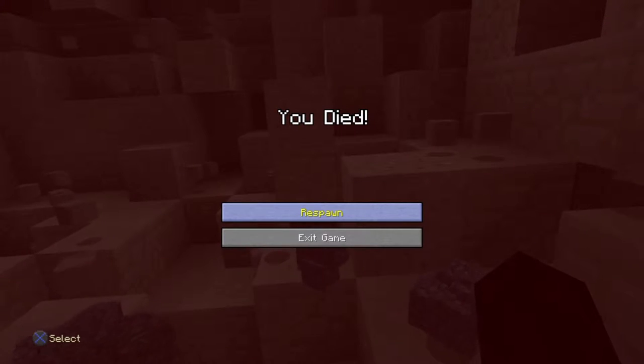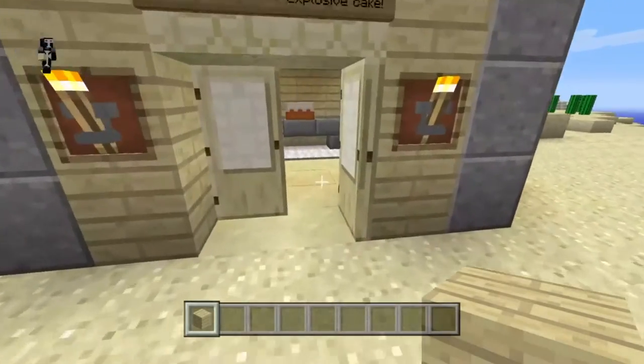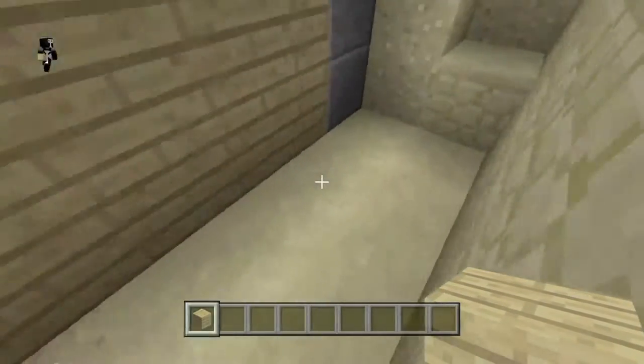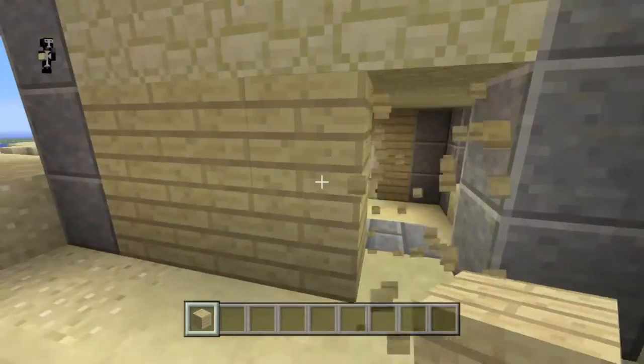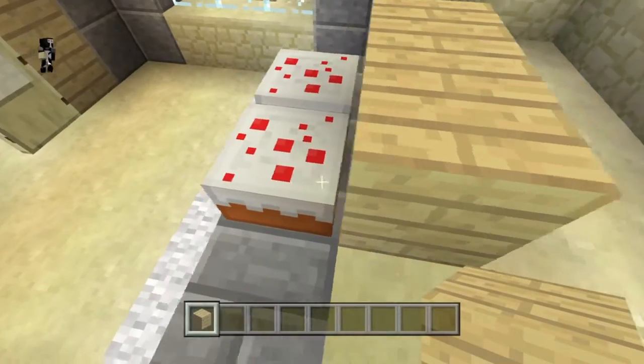I'll be showing you how to build that trap, and a few very similar traps using cake. To begin with, I'll show you how to build that exact same trap that we just saw in the tutorial. So this is the building before I set up the bomb. We go back here, knock this wall out, and this is the wall behind the cakes. You can see these are the cakes right here.